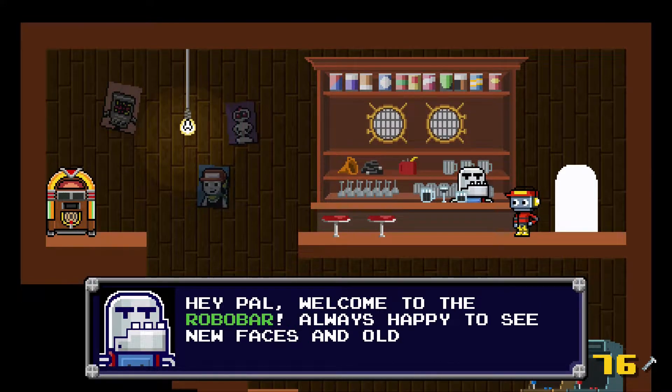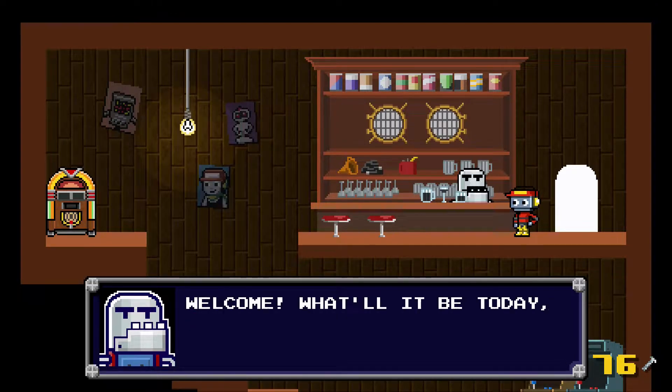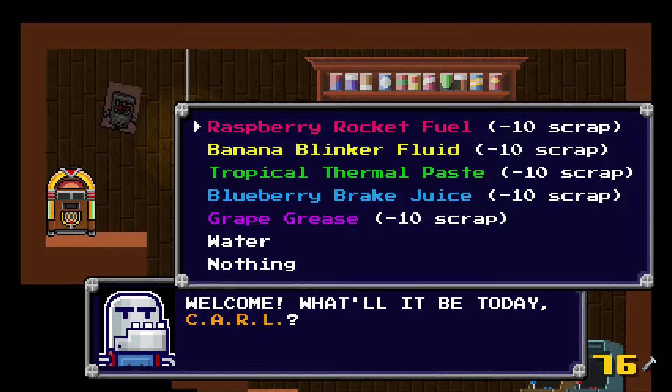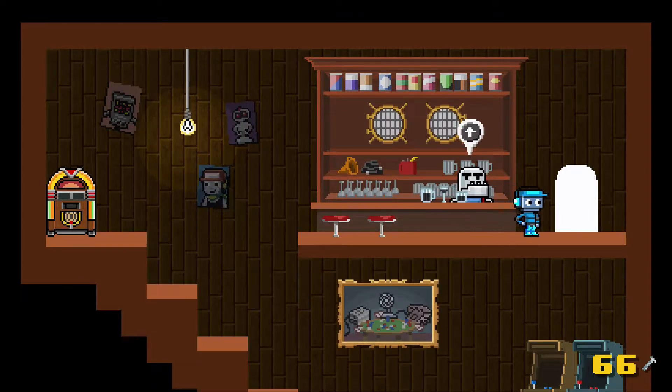Hey pal, welcome to Robobar — always happy to see new faces and old friends alike. What'll it be today, Carl? So I've got 76 scraps from that tutorial level. Basically what this is, is it changes your color scheme. And if you ask for water, it'll be like 'are you crazy? You're going to cause an electrical shortage.' You can do gray, blueberry, tropical, banana, and raspberry. I like blue, so I'm going to go with blueberry breakjuice. Blue's my color.